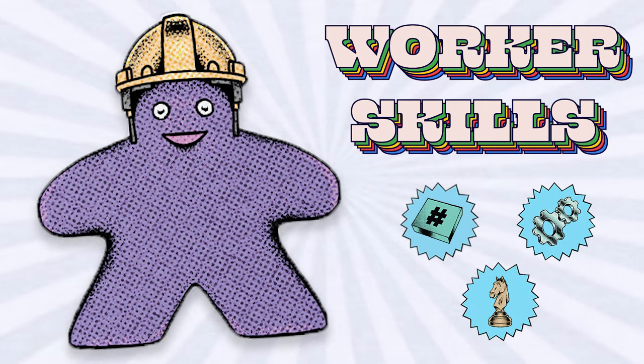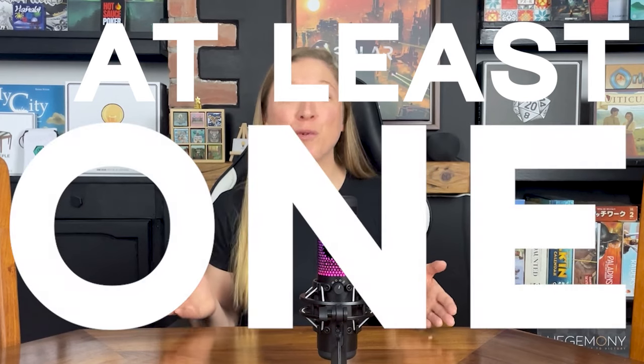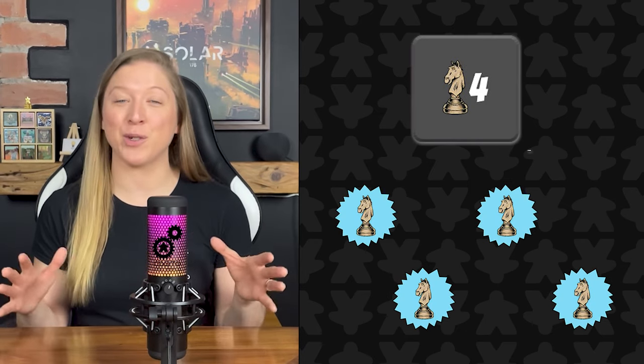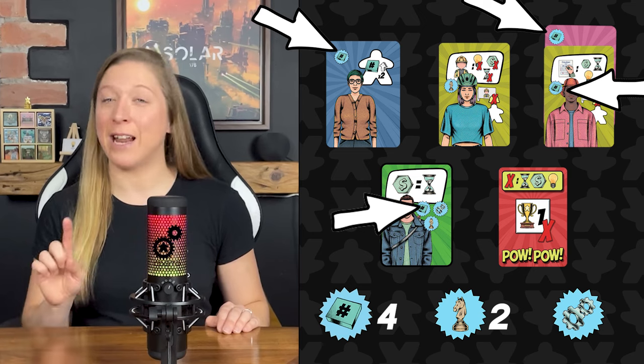It's now time to look at worker skills. Every employee you hire specialises in at least one of three elements of board game creation: box, component, and mechanism design. You are only permitted to create boxes, mechanisms, and components that you have the required skill points for. So to have a level four component, you must have four component skill points around your table. For example, this player can produce games with level two components, level four boxes, and level one mechanisms.